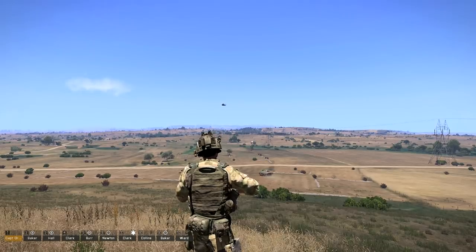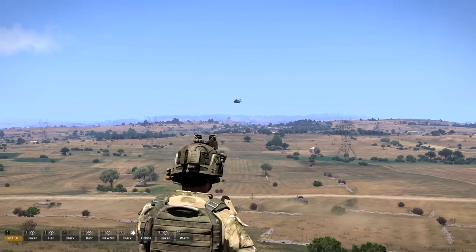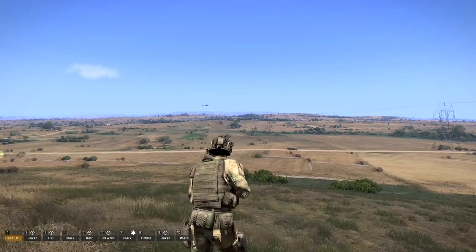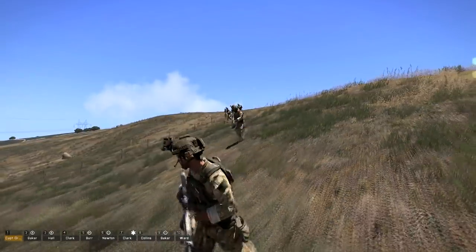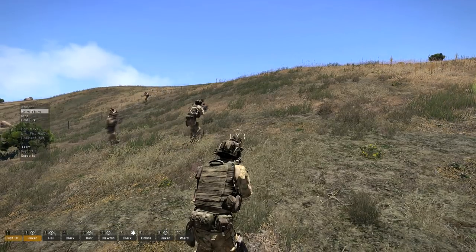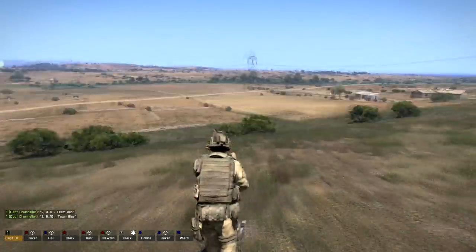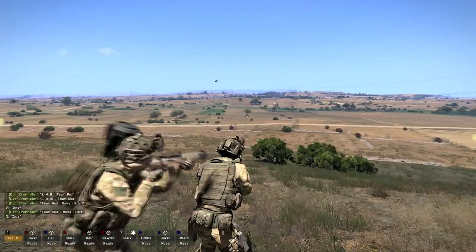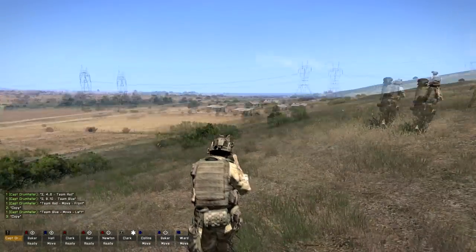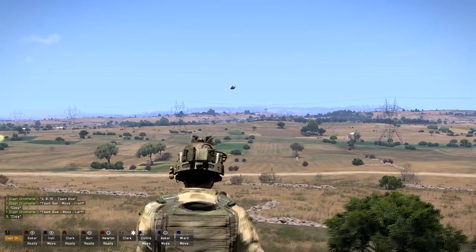I'll give him a waypoint to come back near us, then give my squad a command to get in and he should land. I haven't tried this since Arma 2, so let's see if it works. First I'll put my guys in their proper teams, then bring the chopper back and tell my squad to get in — we'll see if the chopper lands.